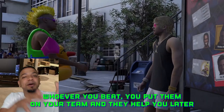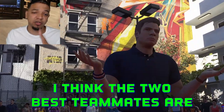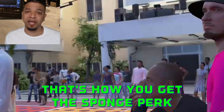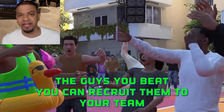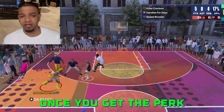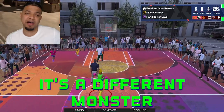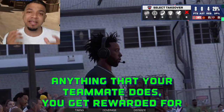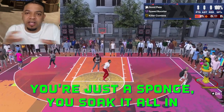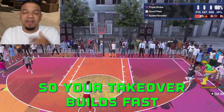Whoever you beat, you put them on your team and they help you later. I think the two best are Mr. Maybe and 5-0. You got to beat three of them and then you can recruit those guys to your team. After that, you get the Sponge perk. Once you get the perk, it's a different monster — anything that your teammate does, you get rewarded for. So you're just a sponge, soaking it all in, and your takeover builds fast.